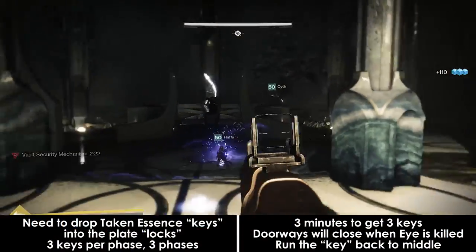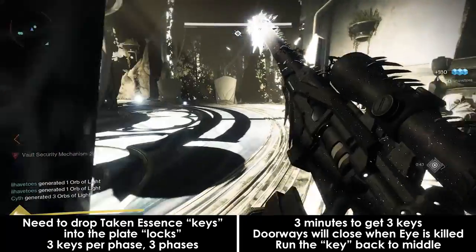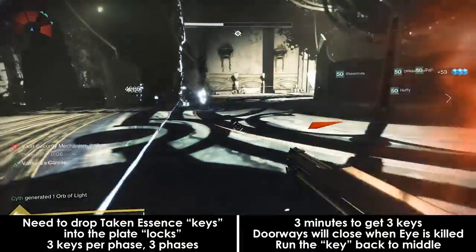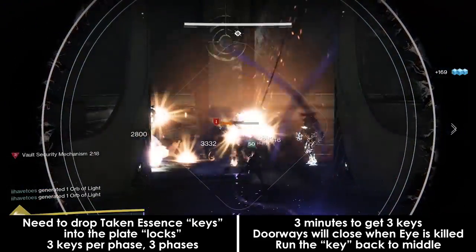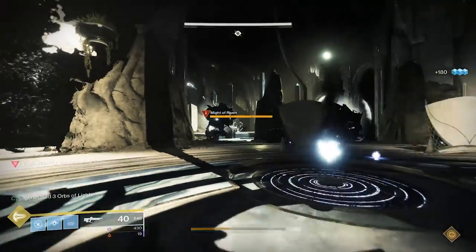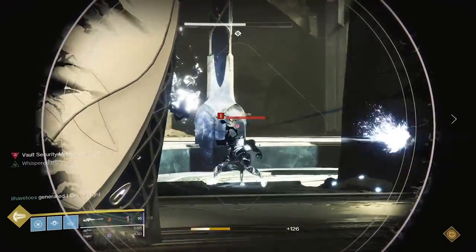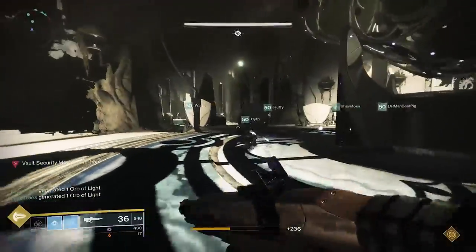After you clear a lot of the adds in the area, 2 of the 3 rooms will close off and one will stay open. More adds will spawn in that open room along with waves of scions spawning in the main room, in between the floor plates and the doorways to the other rooms. An Eye of Riven will spawn in the back of the open room and will drop its Taken Essence — whether it's Penumbra or Antumbra seems to be random. The moment the Eye of Riven dies, the room it was in will close, locking out anyone still inside. The only people who should be in the room at the time of the Eye's death is the runner and possibly an escort if needed. A new room will open up and the Taken Essence runner will need to run to that new room to drop their key into the lock.